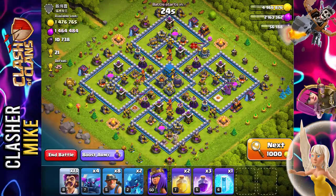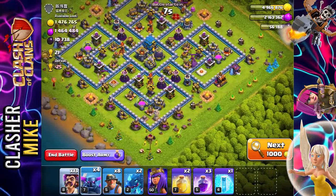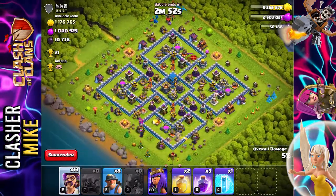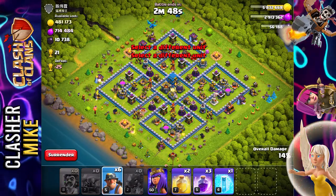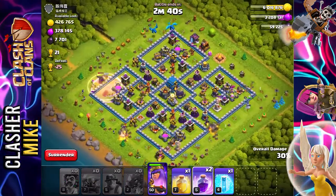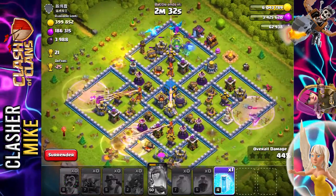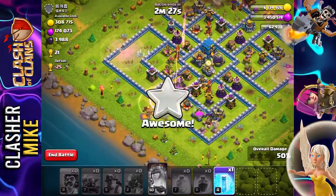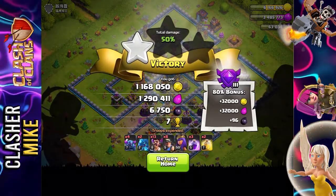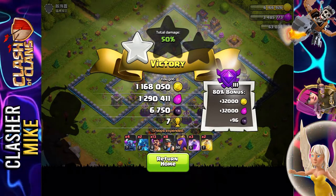Oh my god — this might be the most loot I have ever seen in my lifetime. We're just going to go right for it and take everything we can from this base. This is insane — easily almost 3 million total loot. We got the 50%, almost 2.5 million total elixir and gold combined, and a one-star. That was an insane quick match with an incredible amount of loot.